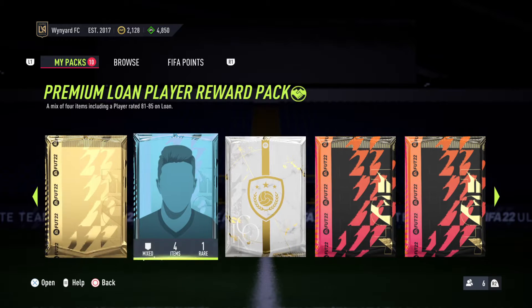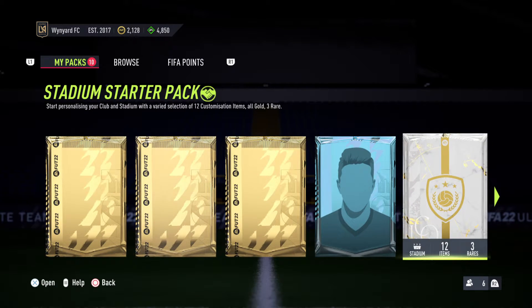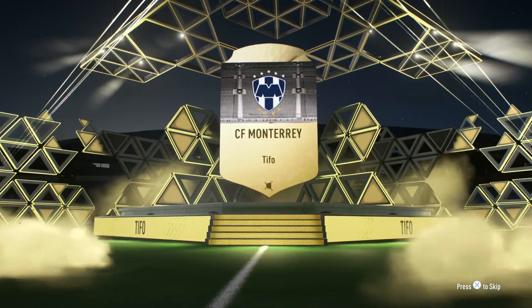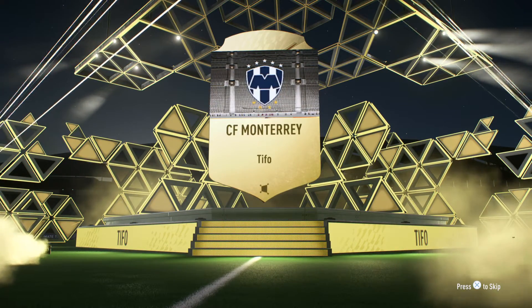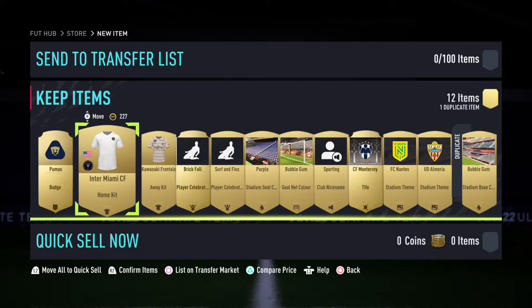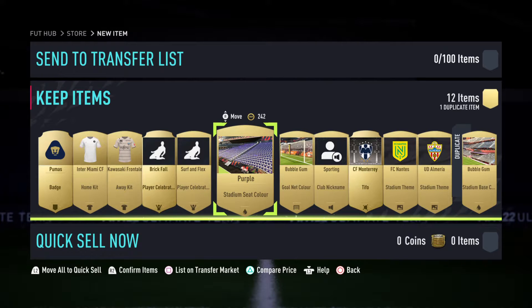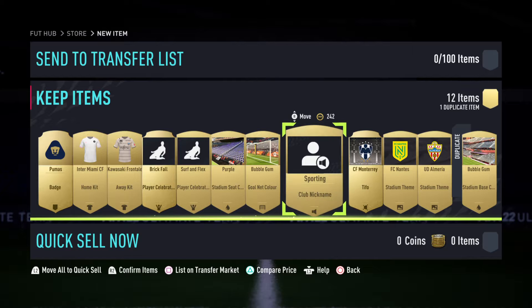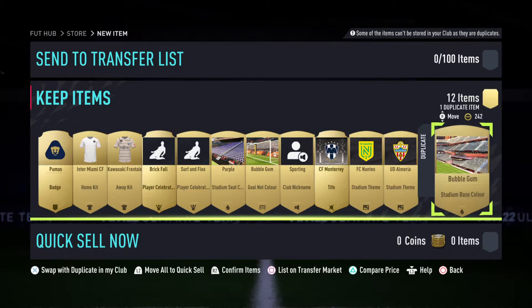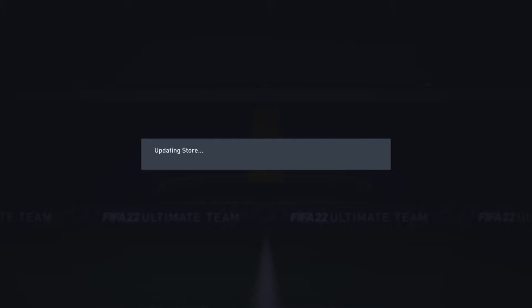So we've got a stadium starter pack as well as gold players with 80 plus rare packs. Let's get rid of the stadium starter pack here. CF Monterey — that's not bad. I think it's only showing the best one of the lot. We've got a Pumas badge, Inter Miami CF home kit — that's David Beckham's team. Brickfall place celebration, purple stadium sea colour, bubblegum gold net colour, Sporting club nickname, and a few others. A little bit of extra money there.